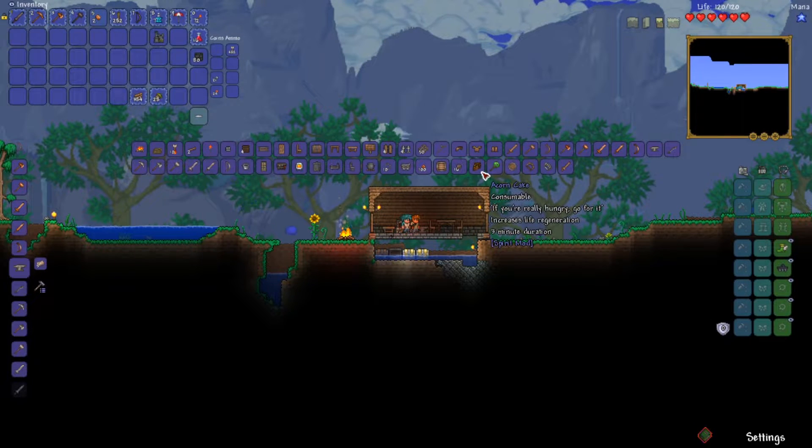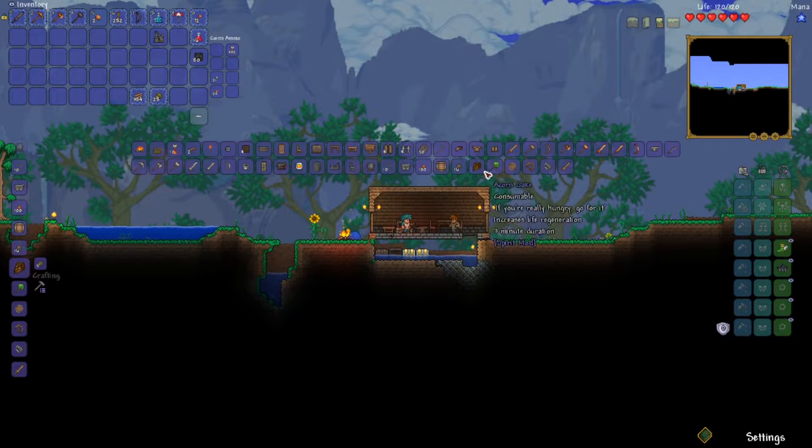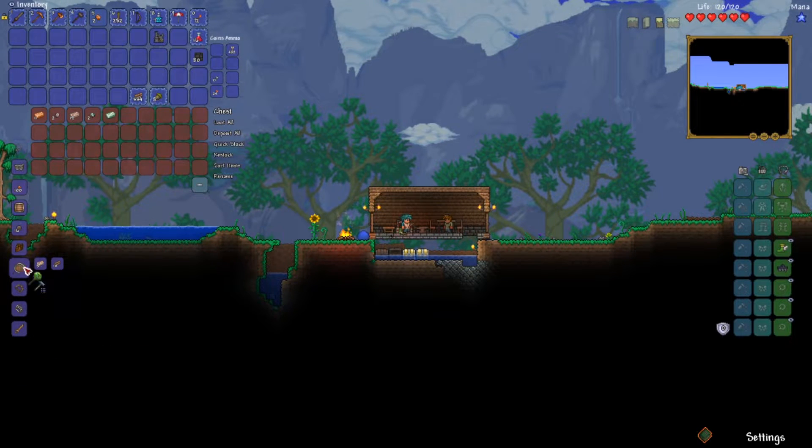We got an acorn cake — if you're really hungry, go for it. Increased life regen — I guess that's something good I can make out of acorns. We got overgrowth staff — it's a summon weapon. Summons an overgrowth spirit to protect you.